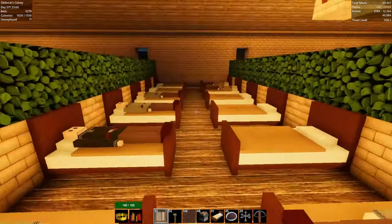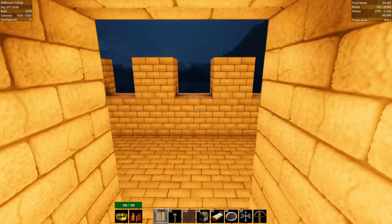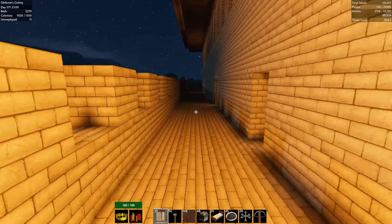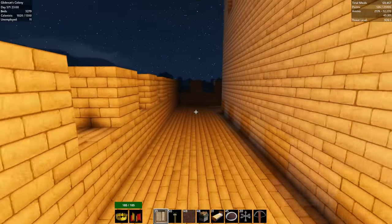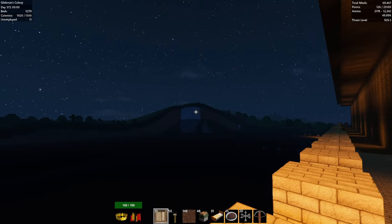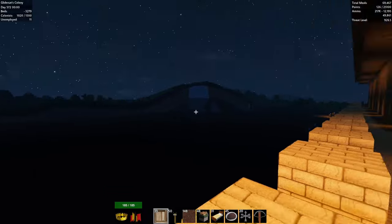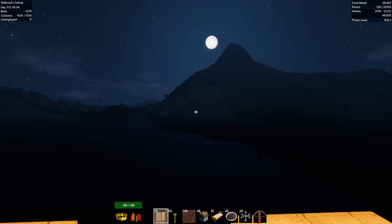I've done some things between episodes — actually dozens of hours of work on the castle and the surrounding terrain. It's hard to see at night, but I've leveled off a lot of terrain. When we were first building the castle, we had mountains right up next to us — those have been mostly flattened. I'm also working on texturing these hills so they don't look quite as jagged and rough-edged.